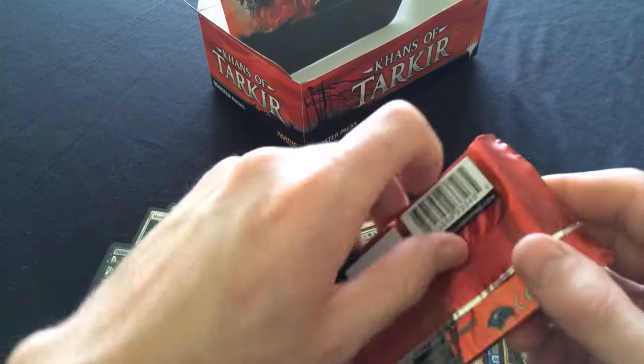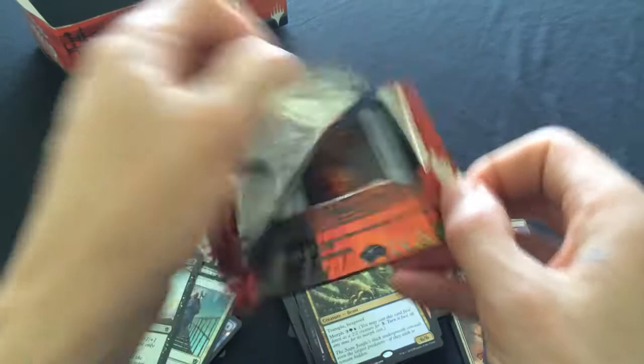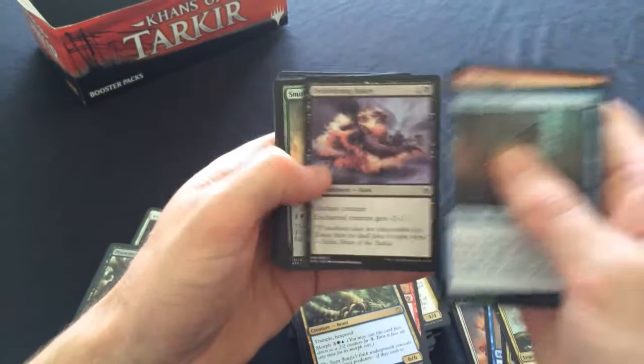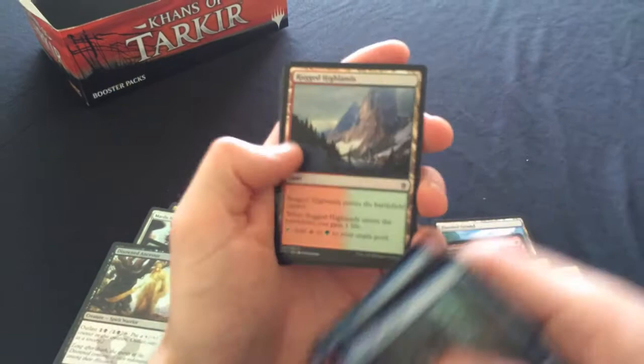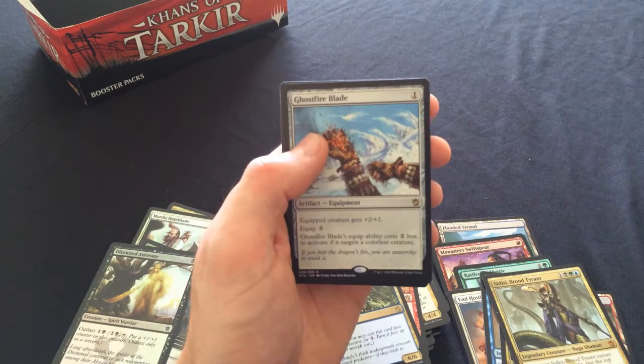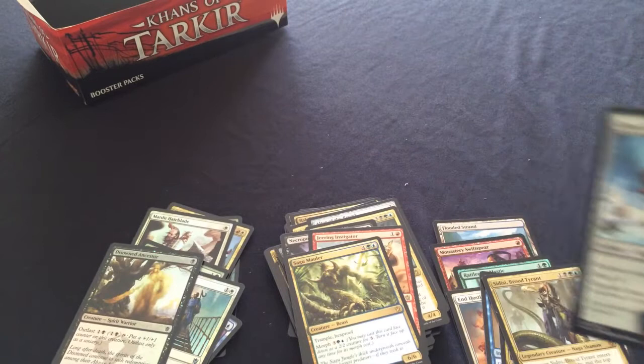Last pack - rubber for luck. Let's do this a little slower, let's savor it. Dragon Eye Savant, Warden of the Eye, and our rare is Ghostfire Blade. No planeswalker - that's cool, we totally pulled a whole bunch of other useful stuff though.